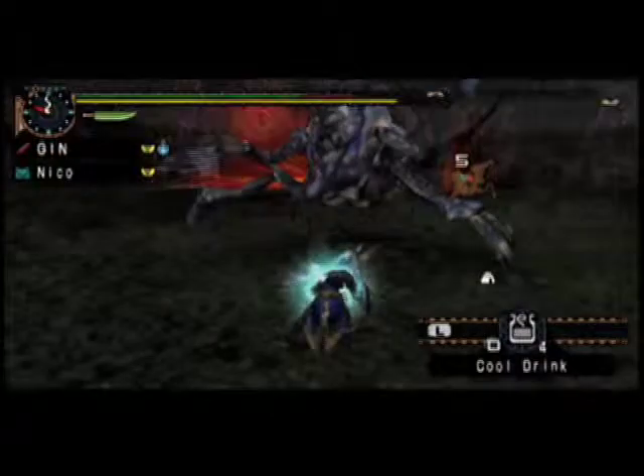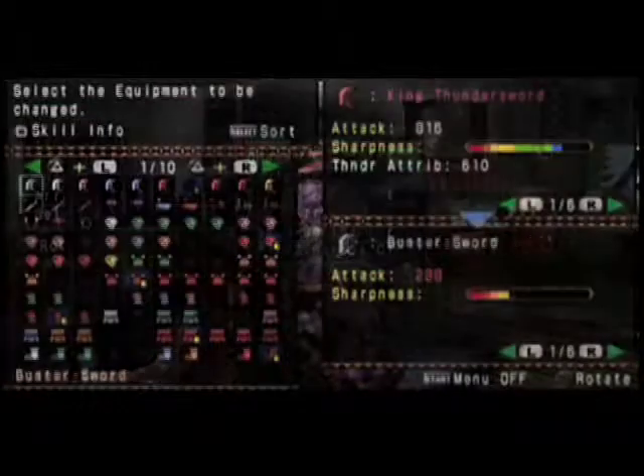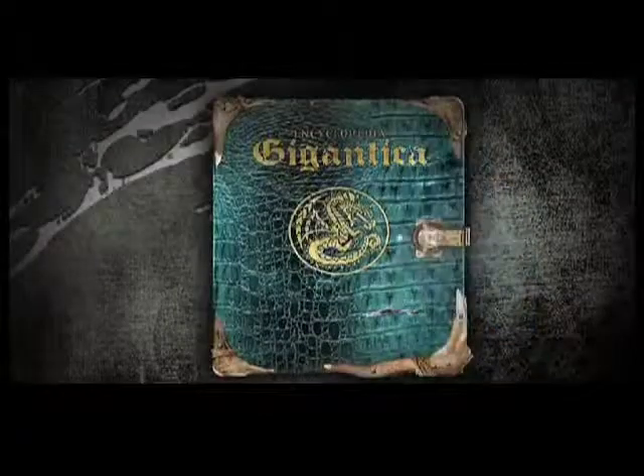You can penetrate a hard shell, or be able to attack quickly when a monster is vulnerable. Selecting the right tools for the right quest is essential. This is something that Encyclopedia Gigantica can help you out with too. Each weapon type has its own unique controls and attacks.